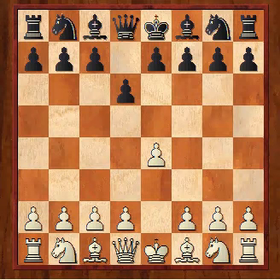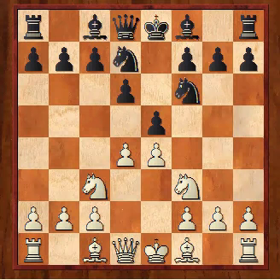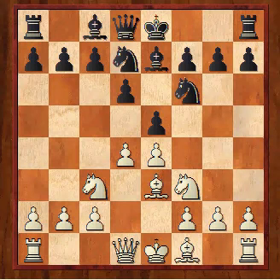After D4, Nf6, Nc3, he played E5, so we're now transposing to a Philidor's. Nf3, Nbd7 — and the best line is probably the Shirov Gambit with G4, but I don't know the theory and he probably does. So I just played a very modest setup. I played H3, stopping the knight going to G4.